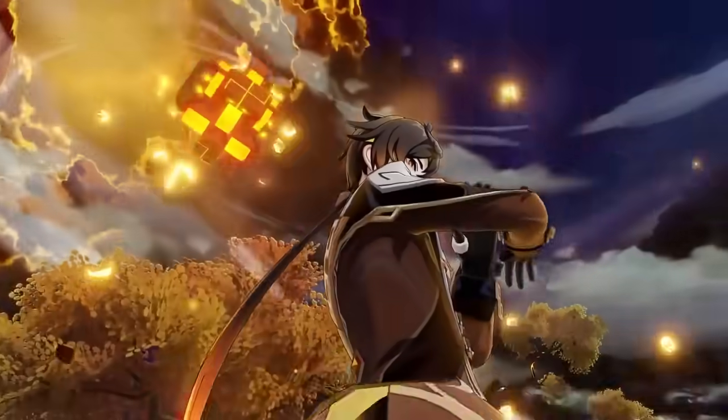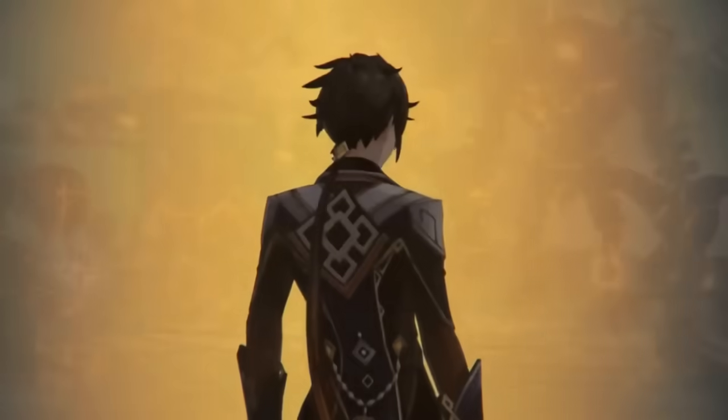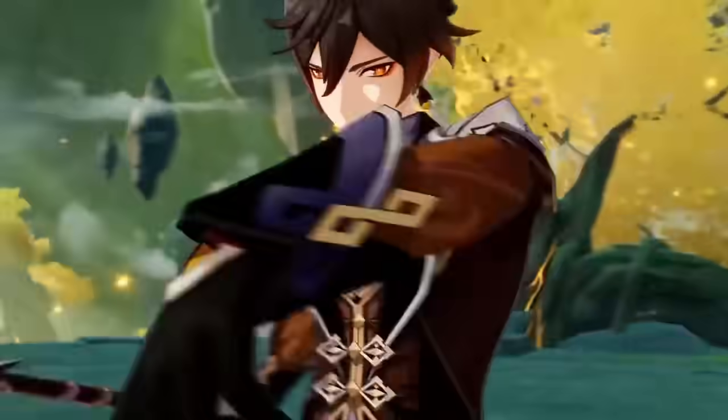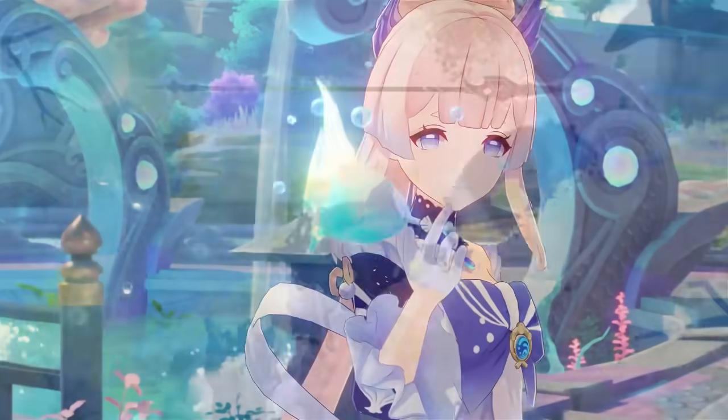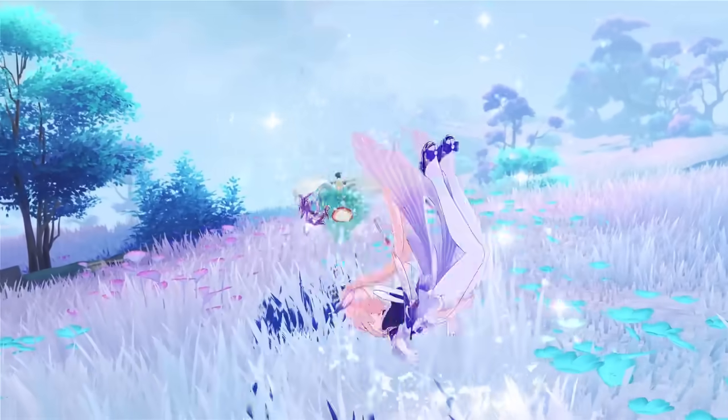Because Zhongli offers a very strong shield and is really easy to build, he almost completely nullifies getting knocked around and taking damage, making most of the game feel like it's on easy mode. Because of how useful this is, you can slot Zhongli into just about any team that wants some more defensive utility, making him extremely flexible as well as very helpful.